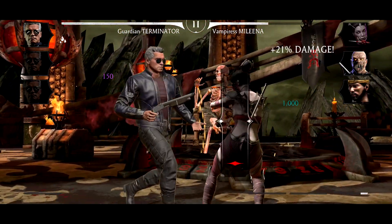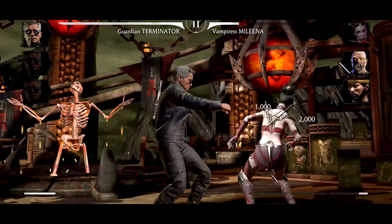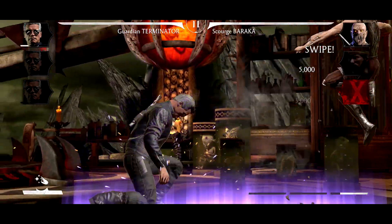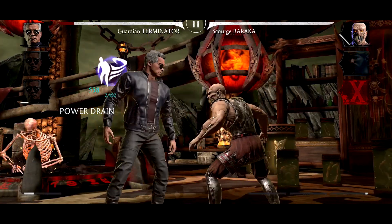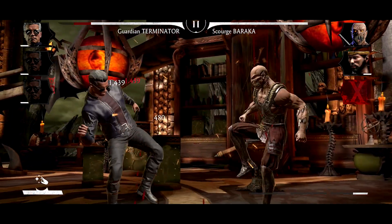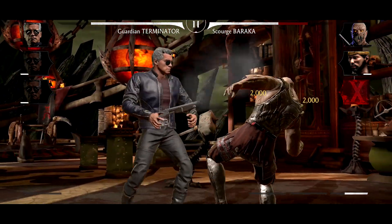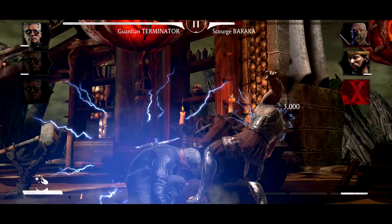He has a dispel now with his special one — see that, it just dispels. As you can see, we're having random tagging and he does do damage when he switches in, which is pretty nice as always. We're getting him down — come on, Swords Baraka, you got nothing on me — and boom, that's gonna be a big hit.